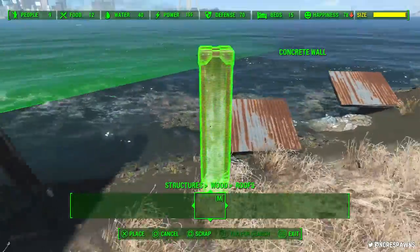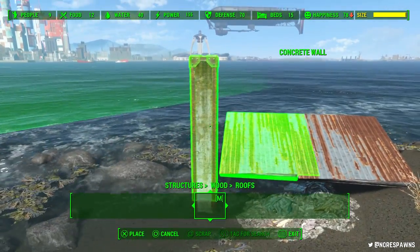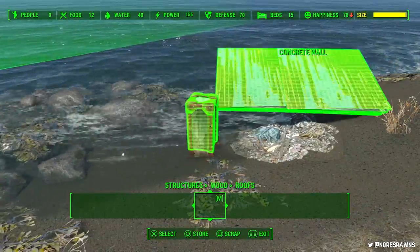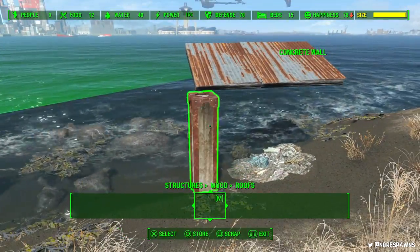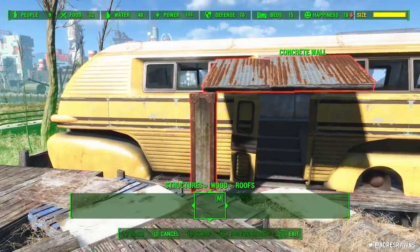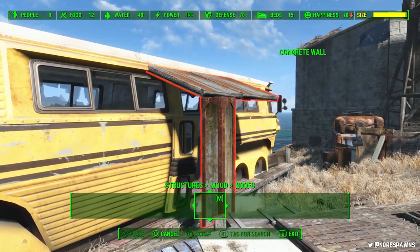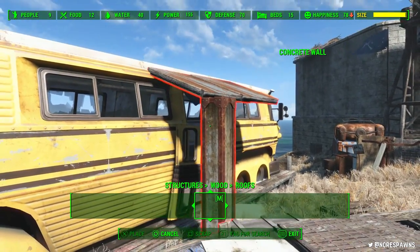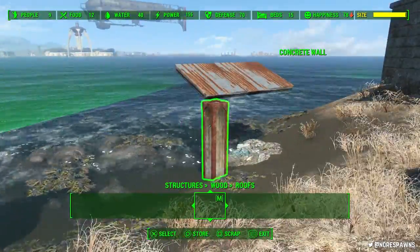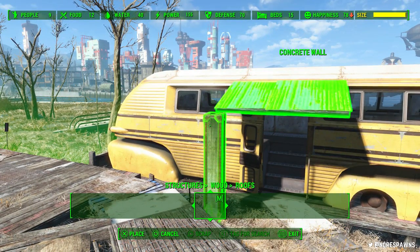Basically, you get these wood roof structures, and this is the custom vanilla assets mod. So this is in the USO — Unlocks Settlements Objects — integrated menu. If you just go out of that and into structures, wood, roofs, you get these here. Because I wanted a little bit of a canopy going over the front, but obviously I had very limited space, and these are quite useful — it was quite a pain. I actually completely forgot to put those wood crates back in, but it looks fine without them.